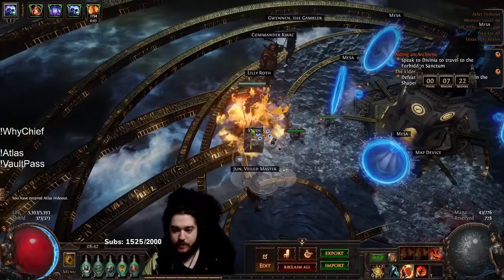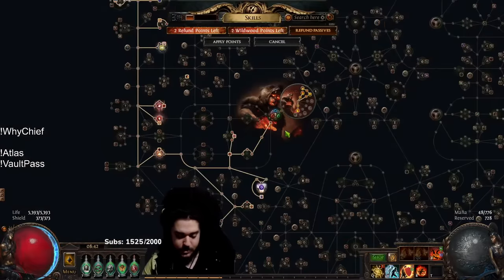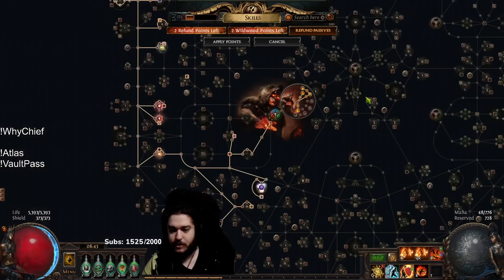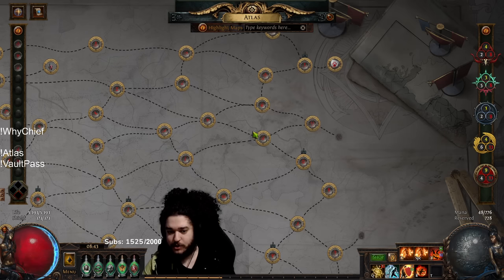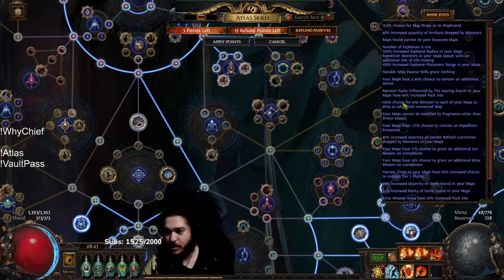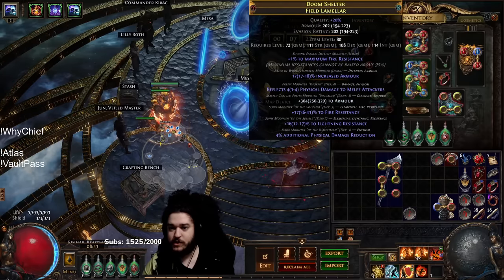Speaking of six-links: my first six-link dropped from a corrupted ritual. The way I went about getting my six-link this time is the blocking atlas setup — using Shadow Shaping to favorite maps and block others. I farmed Cage and Museum (I hate Museum, zero out of ten map). You block all the maps around it — Ghetto, Lava Chamber, Maze, and Plaza — so when running a Cage map, with close to 100% map drops, you get a 100% chance for an adjacent map drop. Cage and Museum ping-pong back and forth, and Cage drops a map called Chains That Bind, which I redeemed.